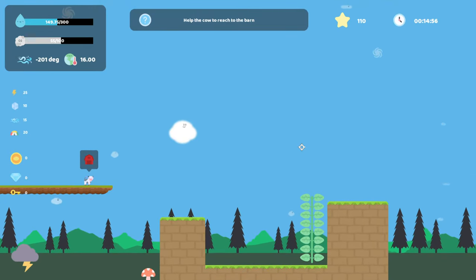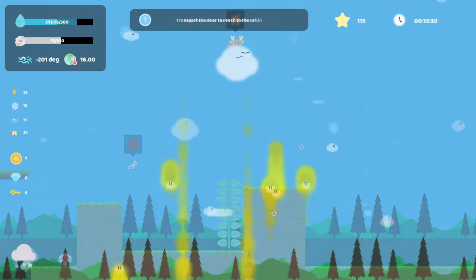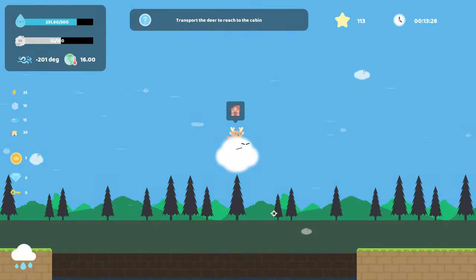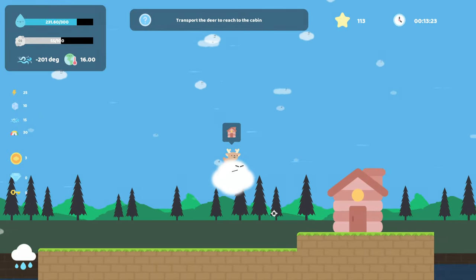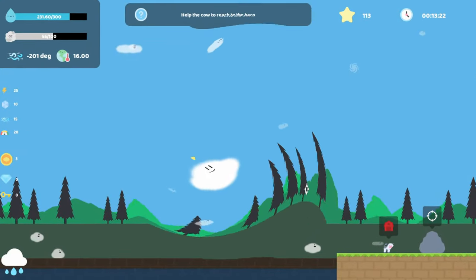Sometimes you are tasked with helping characters or animals reach apples or a barn or whatever. You'd think this would be challenging, but it's not. If there were a platformer where you had to avoid obstacles and traps, maybe it'd be more engaging. But as a cloud, you can just fly as high as you want. Super fun.